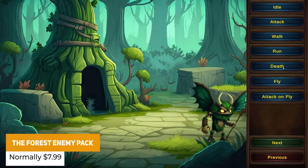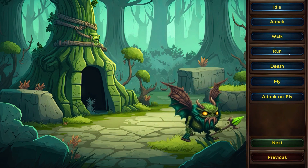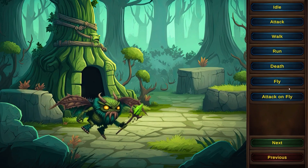Then we've got the Forest Enemy Pack, which is 14 different enemies with pre-made animations including fighters, warriors, flying enemies, mages and other small enemies too.